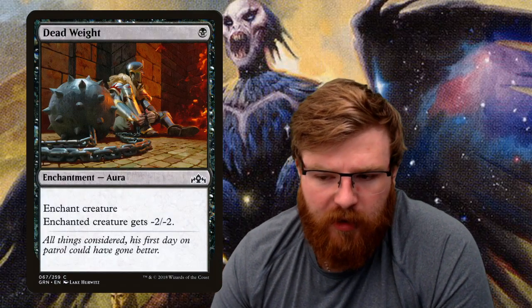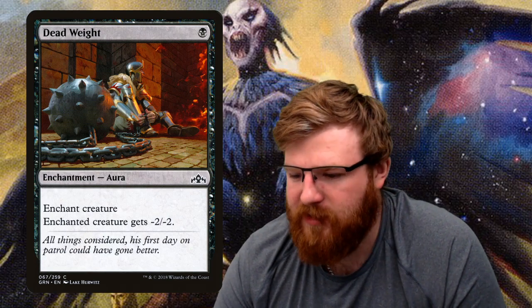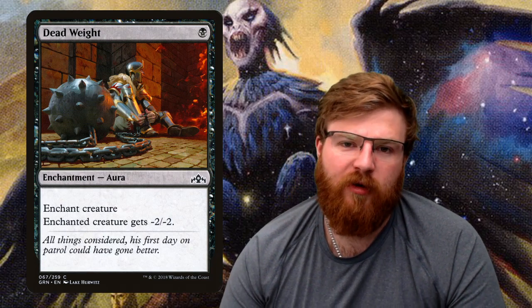Dead Weight — a good card, recently reprinted in Kaldheim. Another one-mana enchantment and an aura, which again works with Hateful Eidolon. You're most likely using this one to get rid of an enemy creature because it gives minus two minus two. Whack this onto your opponent's creature and if it's got a toughness of two you'll be getting rid of it, then that goes into your graveyard ready to exile for a zombie.